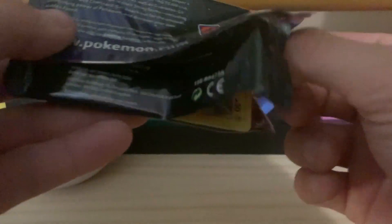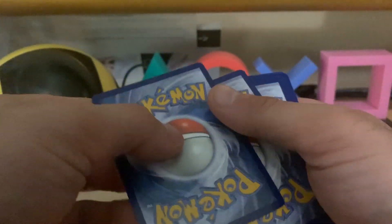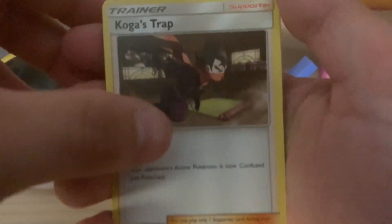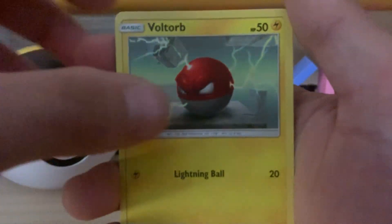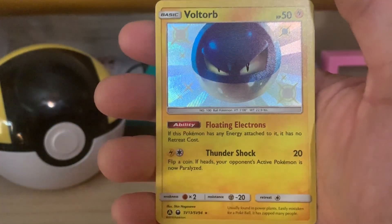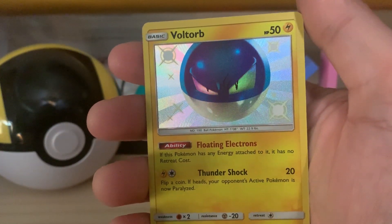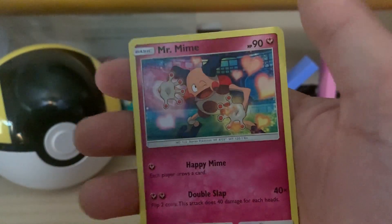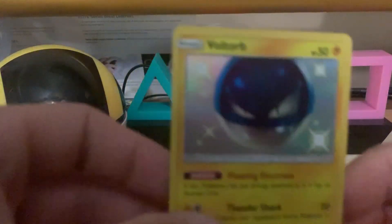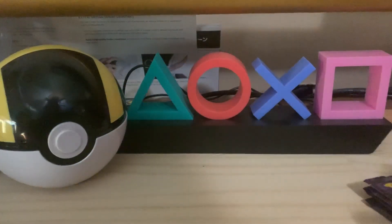Sorry, my fingers are not doing what they're supposed to do today. We got a Water Energy, Koga's Trap, Tamer's Earth Strategy, Magmar, Voltorb — oh, it was a Shiny Voltorb! That looks really nice. And on the Reverse — no way! How does that happen? You can't plan for that. This was all recorded, you guys saw — I just opened the pack, I did not know that was going to be in there. And then a Regular Rare Mr. Mime. But look at that — that is a nice card, I really like that Shiny.